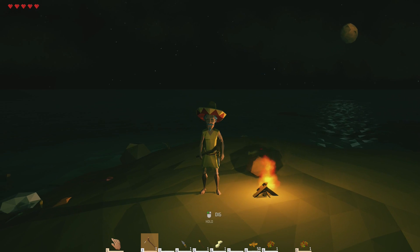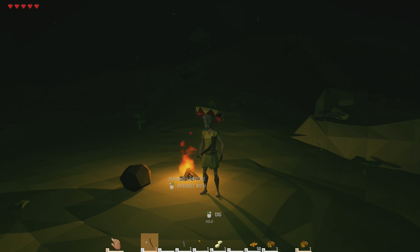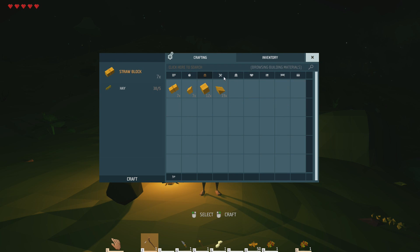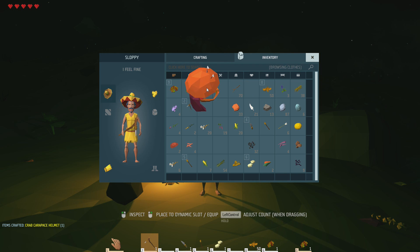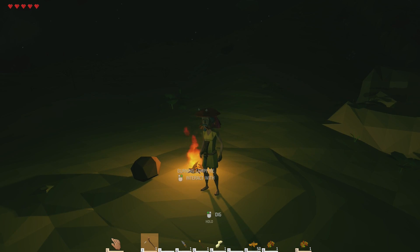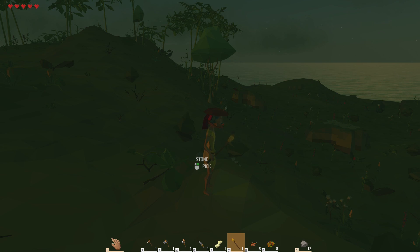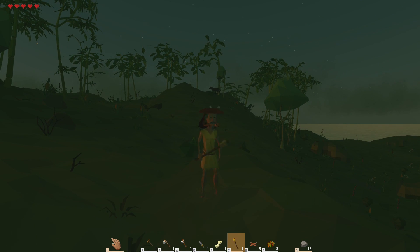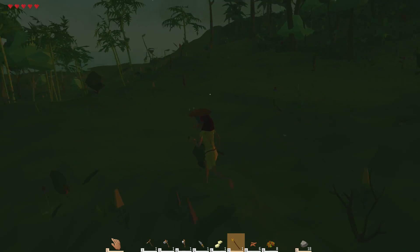Wait till daytime, just chilling by the fire. Looking real good. I think I can make a crab carapace helmet — no wait, I need two more. Oh no, did I make one? I made one already. Woof, that actually looks kind of terrifying. Alright, cool. Daytime. Morning is coming. I decided to do a little bit of exploring. Ran into two of these guys — neither one seems particularly interested in me, which is fantastic. Still on the hunt for clay. I've got a bunch of good food.